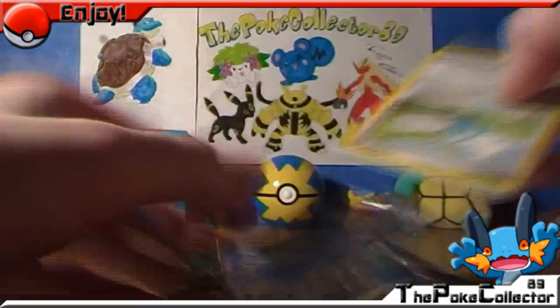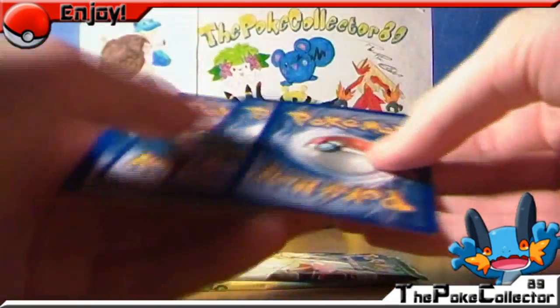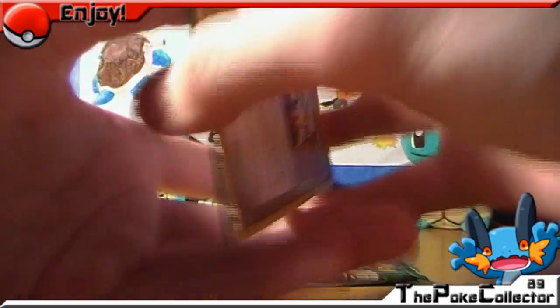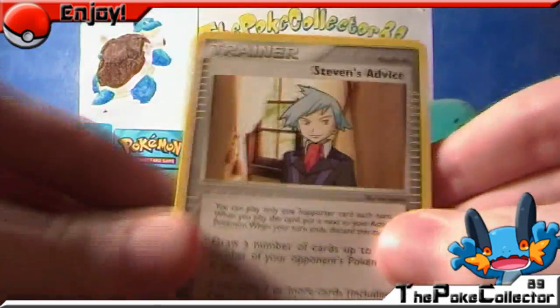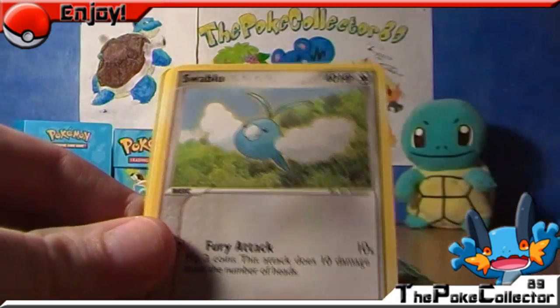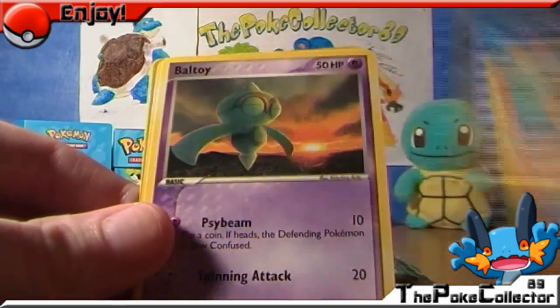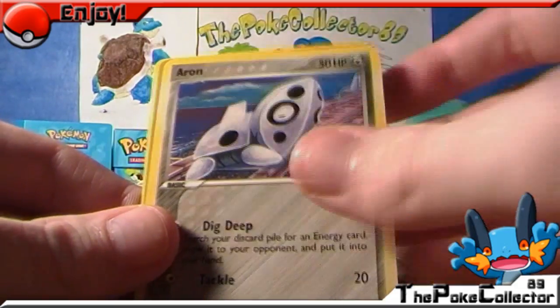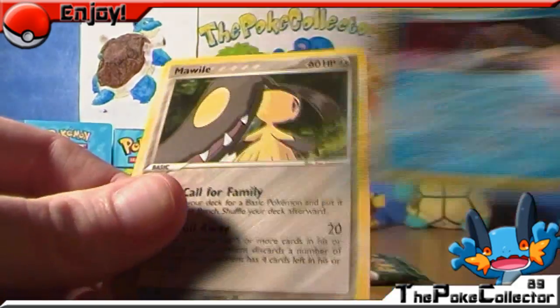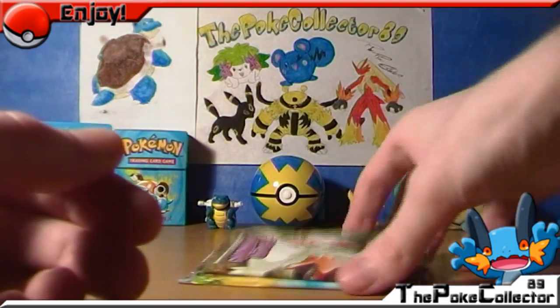I'll just hope to pull a nice EX out of these packs. Okay, we've got a Swimmer's Advice, a Vibrawa, Swablu, Magnemite, Kabuto, Beautifly, Aron. The reverse is a Snorunt and the rare is a Mawile. So far no holos or any EX. Ah well, let's do the Holon Phantoms next.